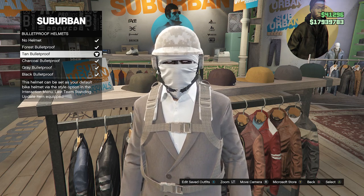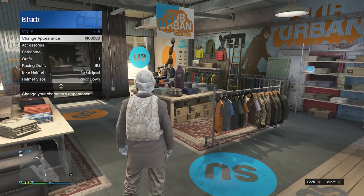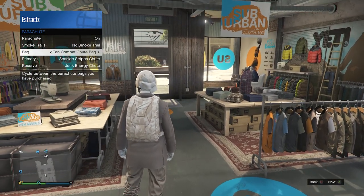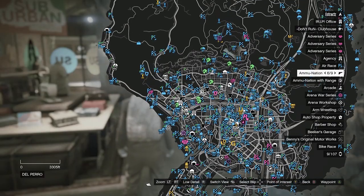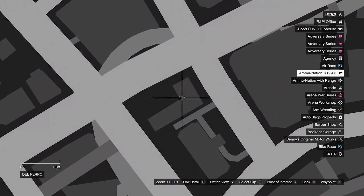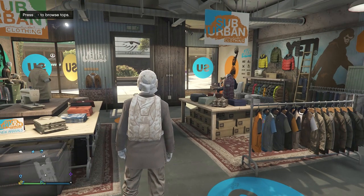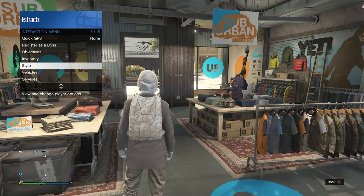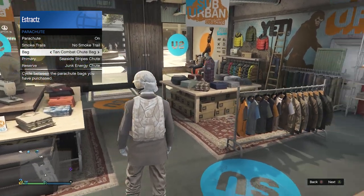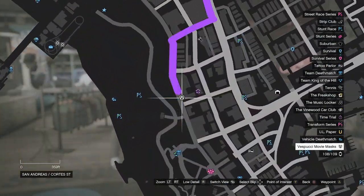For the parachute, pull up your interaction menu, go to style, parachute, and set it to the tan combat shoe bag. If you don't have it, head to a gun store, go to parachute bags, and buy the tan combat shoe bag. Back out, pull up your interaction menu, go to style, parachute, set it to on, and it'll be set to the tan combat shoe bag.